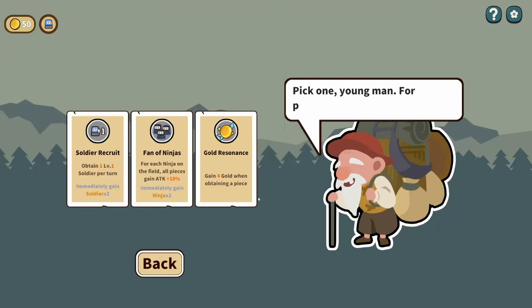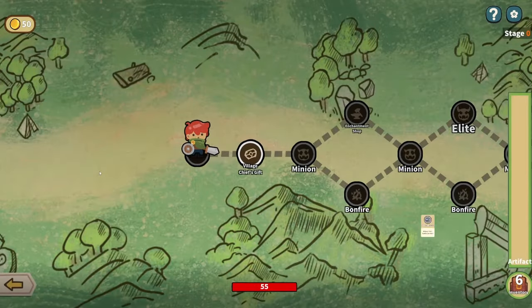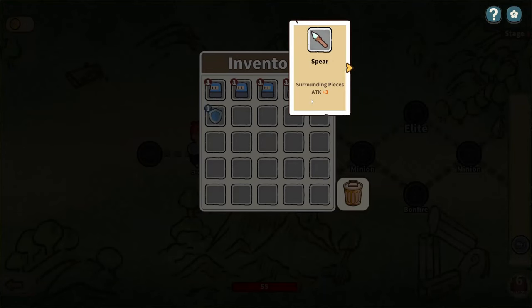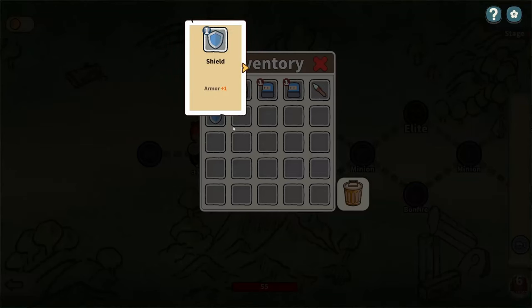The first stop is the Village Chief's Gift — pick one young man for protection. This helps us choose which direction our deck is going to take. We have Soldier Recruit, which gives one level one soldier per turn and immediately gives soldier times two. Fan of Ninjas gives all pieces attack plus 10% for each ninja on field. Gold Resonance gains four gold when obtaining a piece. I think I'm just going to go with soldier — that's one every turn and we get two to start with. In our inventory we have four soldiers, a spear giving surrounding pieces plus three attack, and a shield that adds one armour.